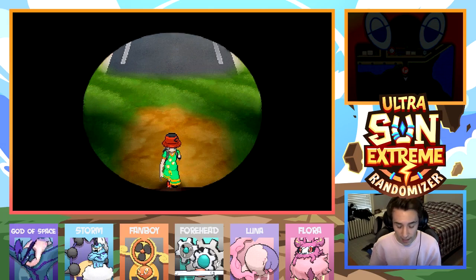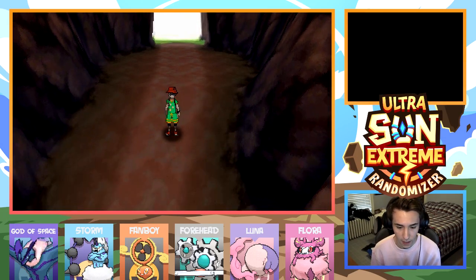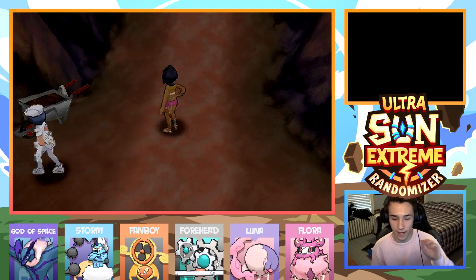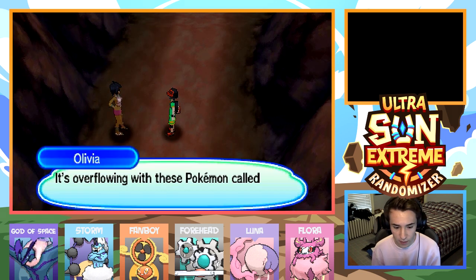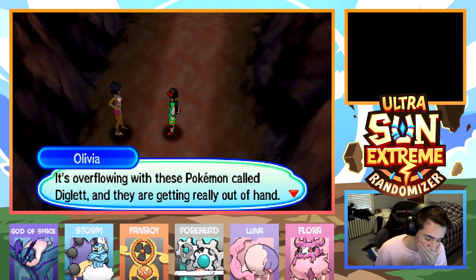We already got an encounter here, so we cannot get another one, but it's alright. I think we got the Mega Steelix here, which is pretty freaking crazy. What's up, Olivia? That's another thing I was going to talk about — we have to go ahead and follow Olivia around. I don't know if we're taking her on this episode. This cave really is something, you know — it's overflowing with this Pokemon called Diglett. I forgot that the Pokemon come out and follow you in the overworld. It's my least favorite thing out of all Pokemon games.